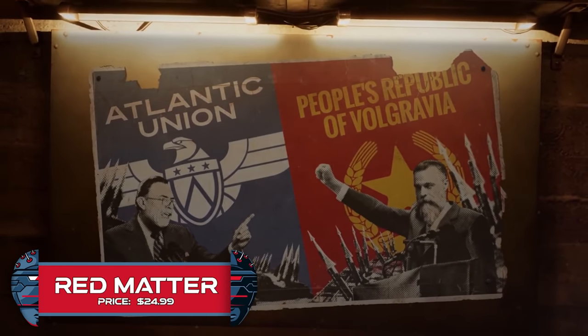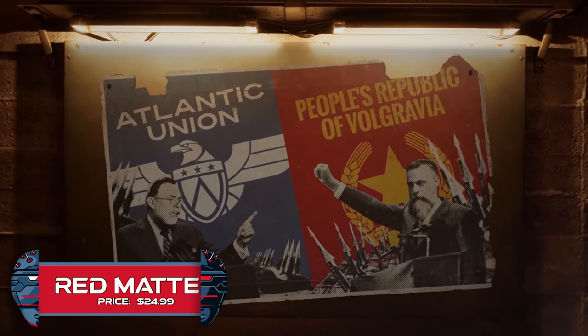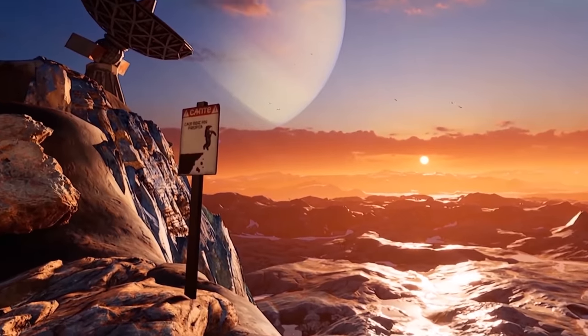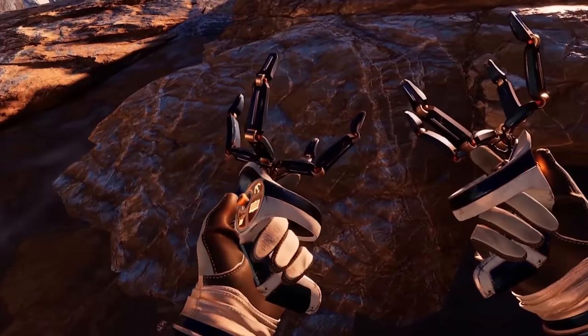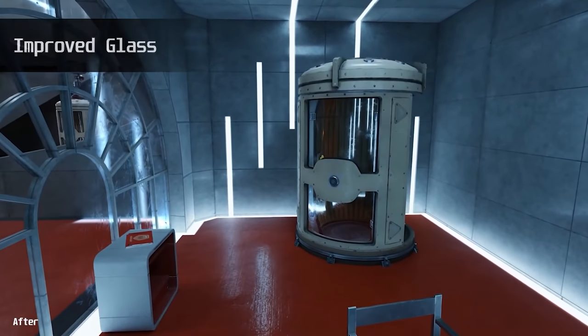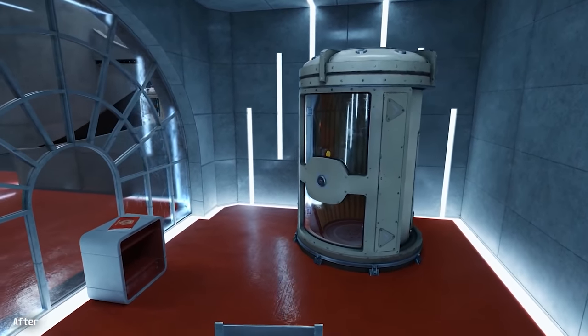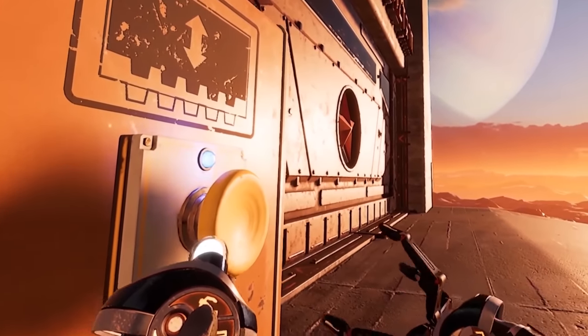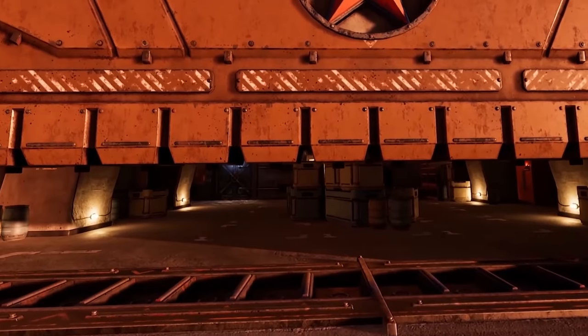Red Matter. We'll kick off the list with this story-driven sci-fi themed puzzle game. Since its release, it's been acclaimed as by far one of the best looking games on the original Oculus Quest, and now the graphics have been enhanced even more to take advantage of the extra horsepower the Quest 2 offers. Red Matter has you playing as an American government agent sent to a Soviet base located on the moon.